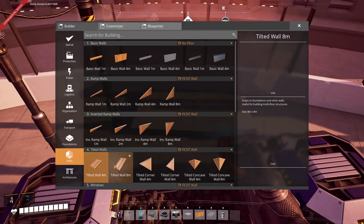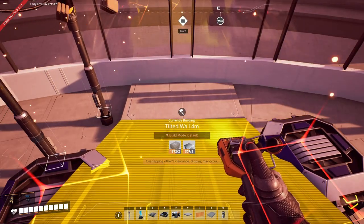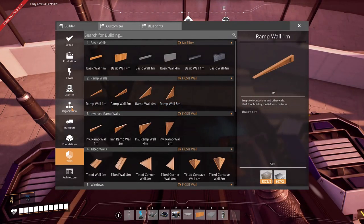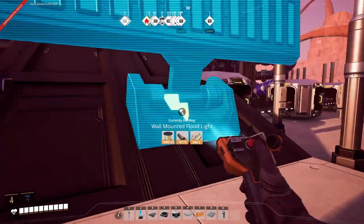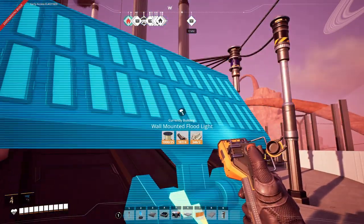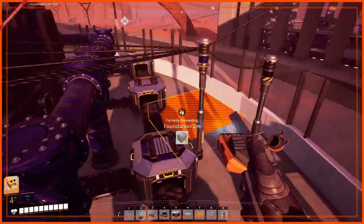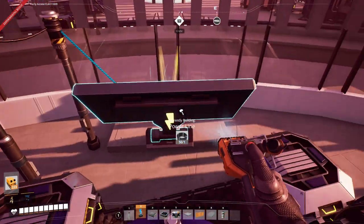You get the tilted walls, which you can purchase in the awesome shop, and use the four-meter one. Since it's a wall — just like a vertical wall — the wall-mounted floodlights can connect to it. Put it on the bottom, then rotate it as far back as it'll go, and now it's facing upwards. It's really nice to light up a build.